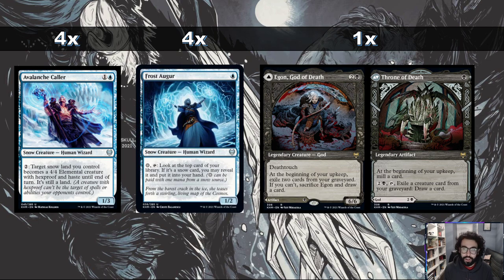Then there's Frost Augur — a 1-mana 1/2 and kind of our value engine in the early game. You can pay a snow mana and tap it to look at the top card of your library. If it's a snow card, you get to put it in your hand, so you get to draw a bunch of cards ideally with it.